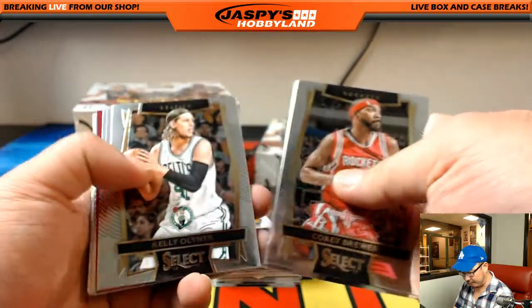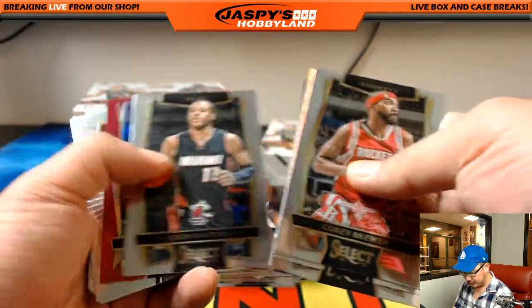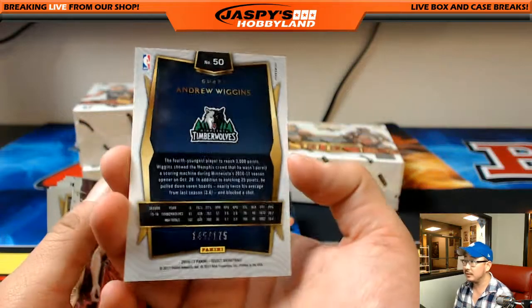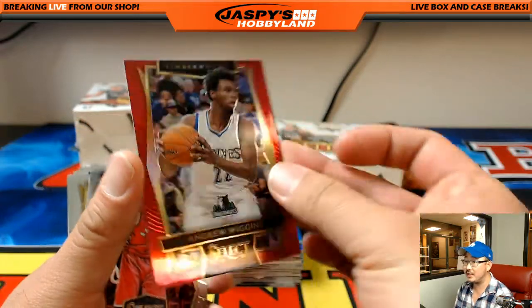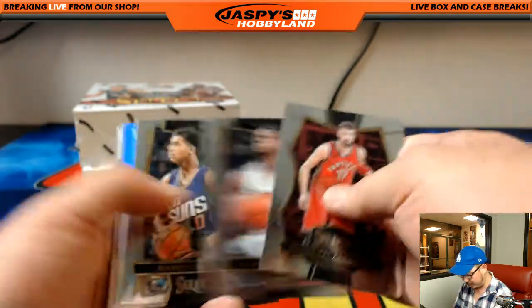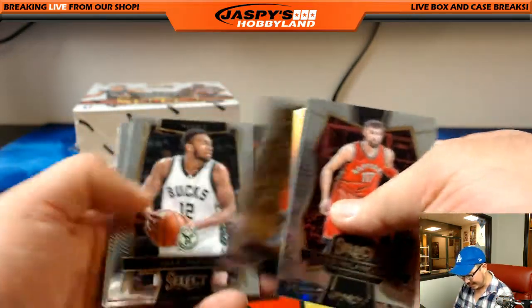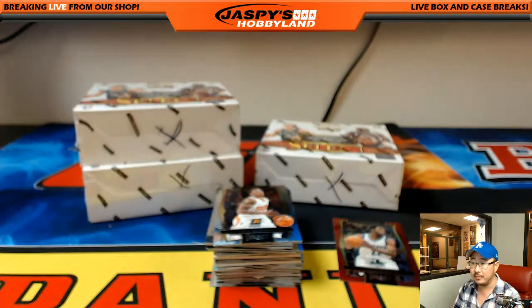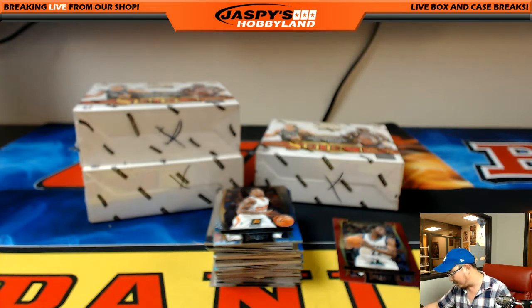Corey Brewer will lead us off. Remember, vet base does not ship. Andrew Wiggins, 145 out of 175 for the Timberwolves, going out to Mike Tobin. Let me know if I miss any Ben Simmons cards — sometimes I accidentally blow right through them. Tim said he just bought three spots, not the two he was talking about.